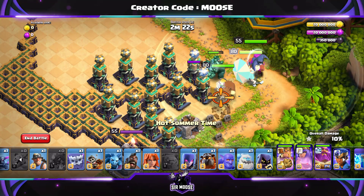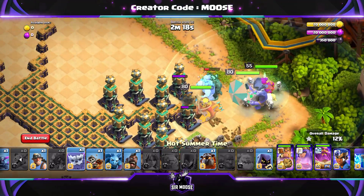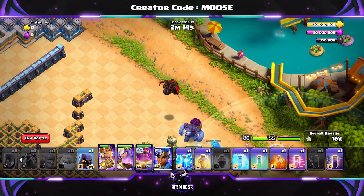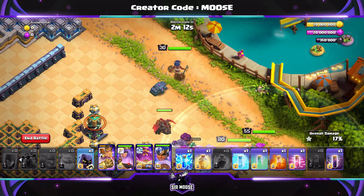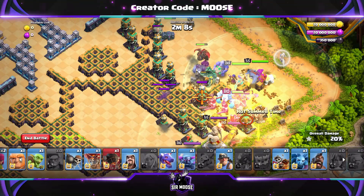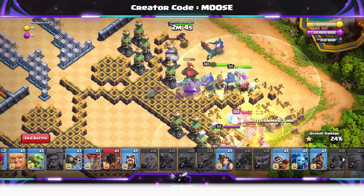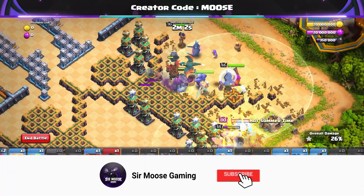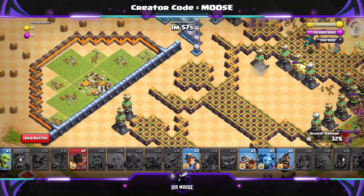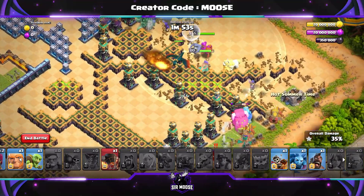Now are you ready? This is where the spam attack begins — embrace the spam attack. Send in your King, your Queen, your Grand Warden, a Golem, Ice Golem in that bottom right-hand corner slightly above. Send in the Lava Hound, send in your Royal Champion, send in all the troops. There's a Healer, a Dragon, a Pekka, and a Super Wall Breaker. I'm just spamming all the troops over there on the right-hand side as quickly as I can.